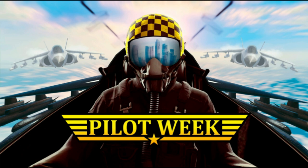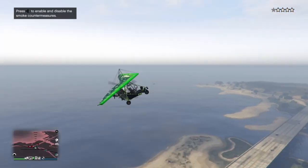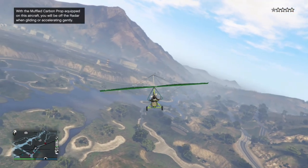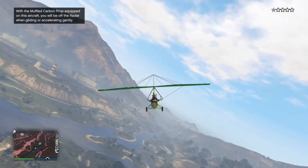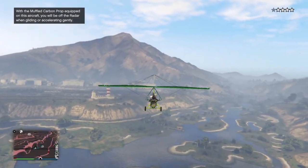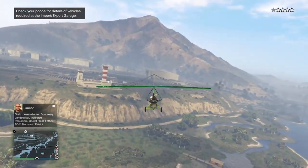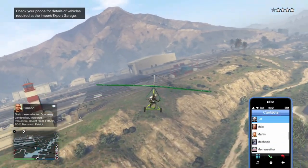To begin with, this week's update — this week only — you get a free Nagasaki Ultralight. I've had a bit of a play around and I will be doing a video on it, probably tonight, just showing you what it is, the customizations, and my opinion on the flight and abilities. One ability: if you have a certain propeller on the back, you can actually go off the radar when traveling at slow speed or gliding, but I'll explain more in the actual video.